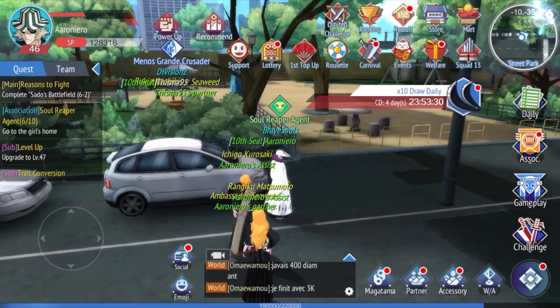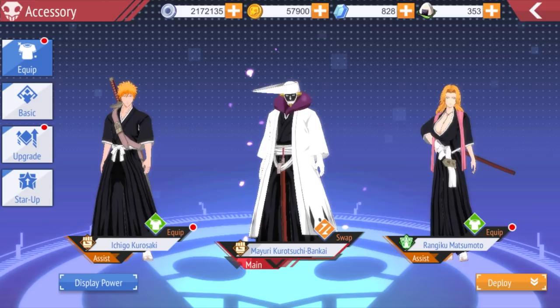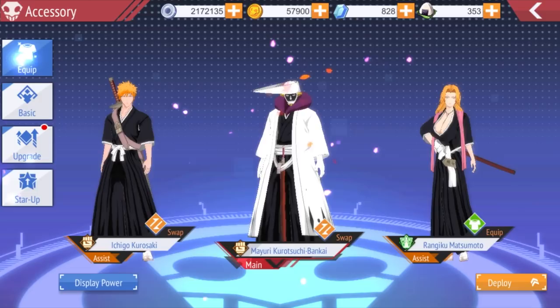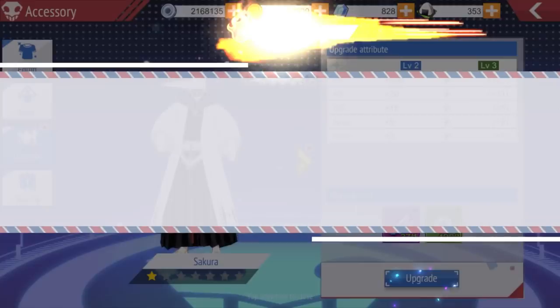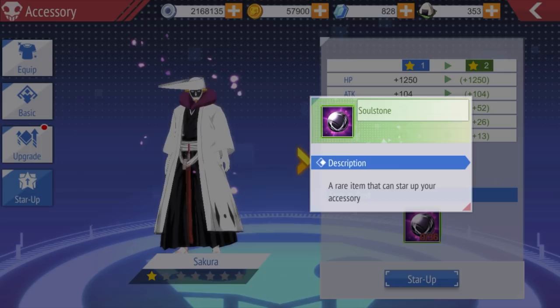Accessories — you can have different accessories and sometimes events give you new ones. We have Sakura and Maple right now. They give you extra stats and make you look cooler. You can level them up to increase your power level. You can also star up your characters if you have the required materials — I don't know how to get those so if someone knows, leave it in the comments below.